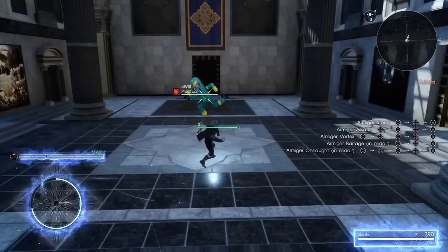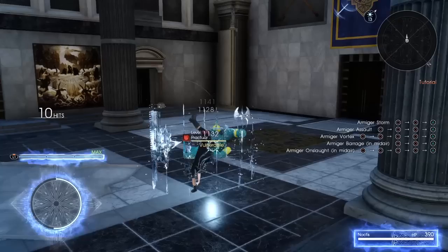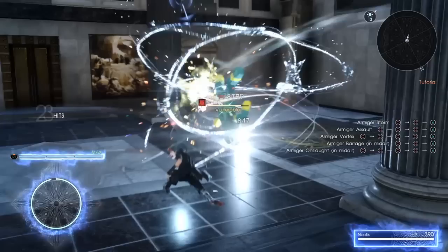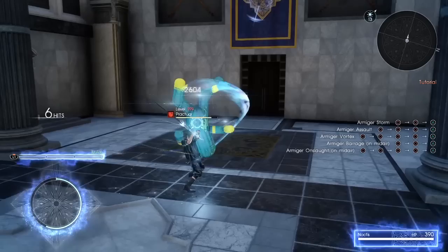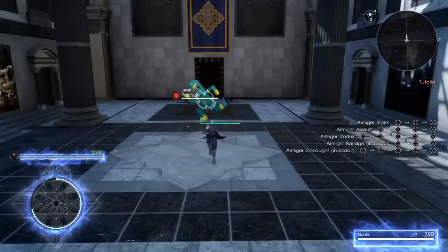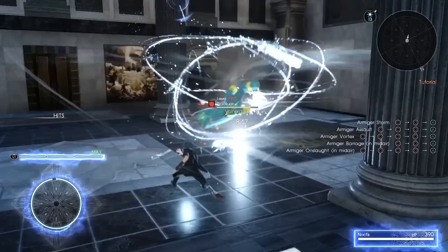Also, there's some unusual stuff going on with the damage scaling of this attack. The initial sword slashes just scale off of strength, just like every other physical attack in this mode, but the rest of the attacks in the combo actually scale off of both magic and strength — just like with the Scepter of the Pious or Bow of the Clever in the base game. And that's actually curious because Noctis is visually using the Scepter of the Pious during this attack. These aren't just fancy animations — Noctis is actually physically using the Royal Arms and their stats in these attacks.